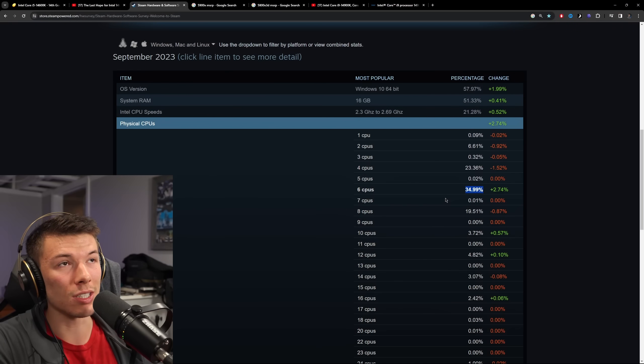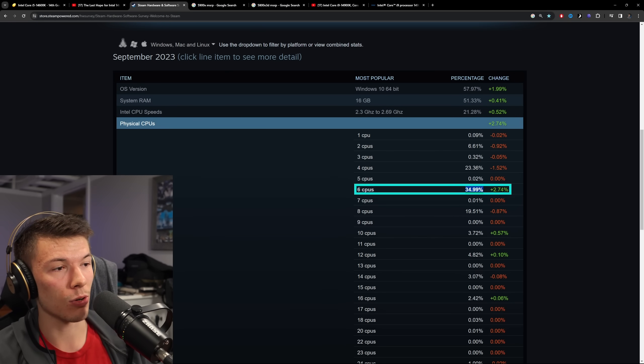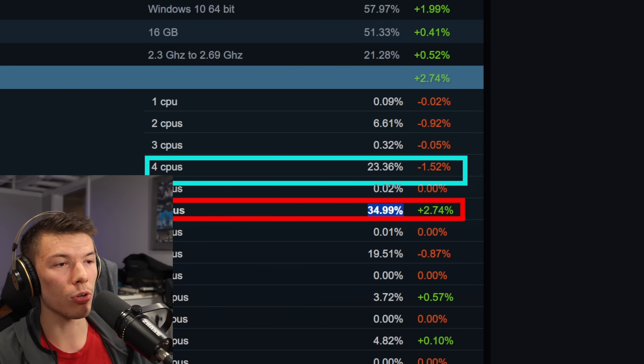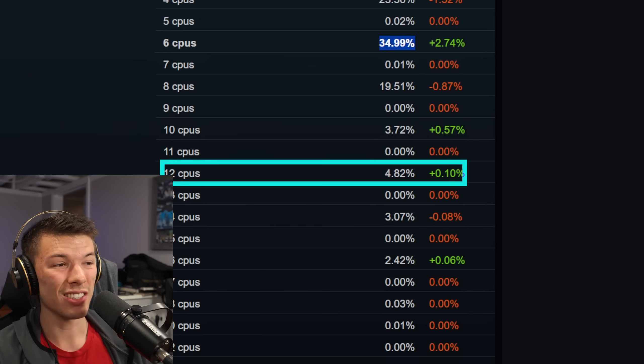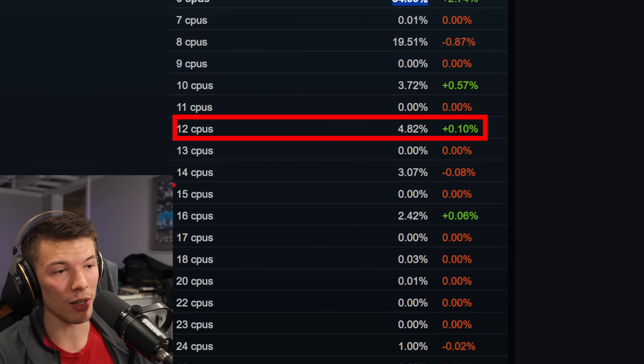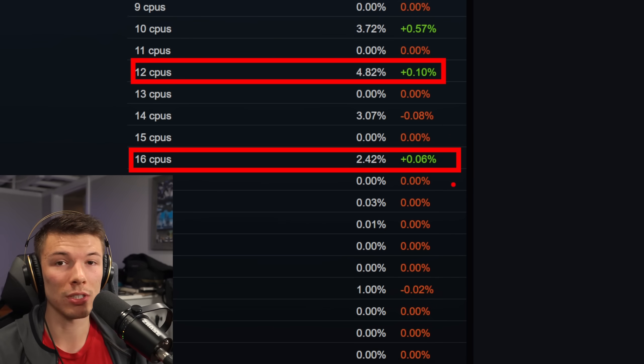High core count CPUs have other issues, and there's a reason that in the Steam hardware survey most people have a 6-core, 4-core, or 8-core CPU. If you look at higher core counts, only 5% of the population has one, and a 16-core — which is kind of common — is only 2.5% of the population.